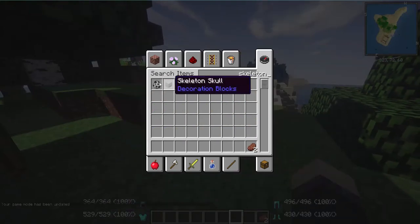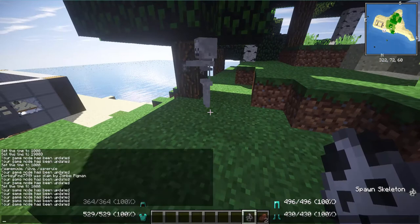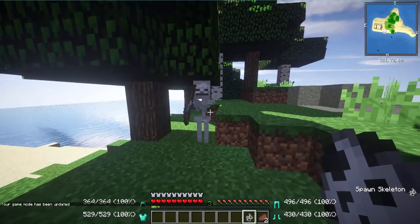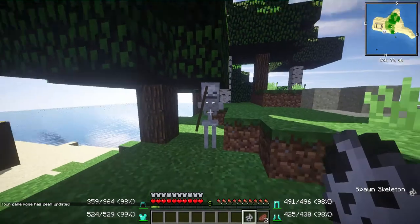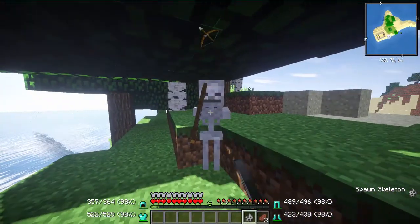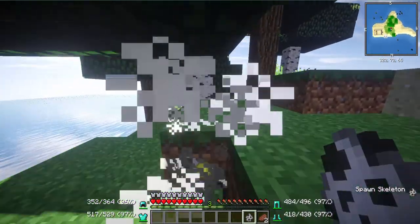We're going to get a skeleton to demonstrate one more feature. Everybody knows that when you're in PVP and getting shot by a bow, it always feels like you're being attacked from behind. But with this mod, when you get hit by a bow, look - a flashing bow icon comes up on your screen. I'm wearing diamond armor so this skeleton can't do much, so we're just going to punch him until he dies.